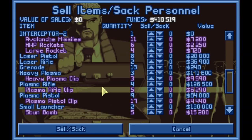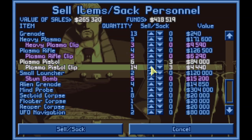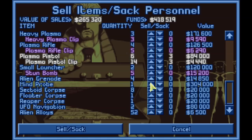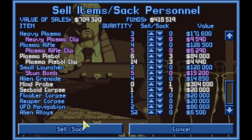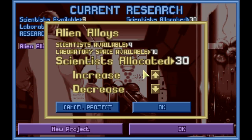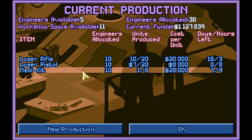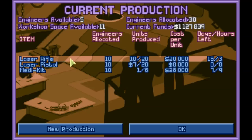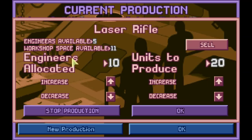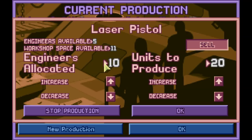Let's go sell off some loot real quick. We've got more plasma pistols — I think we only really need that much of them. We're going to sell off the other mind probe and a whole bunch more sectoid corpses. A cool 700 large for effectively nothing. I'm going to keep researching alien alloys. In the manufacturing department, we are building more laser rifles. We don't really need more laser rifles, but in terms of money made, they're more efficient than laser pistols.